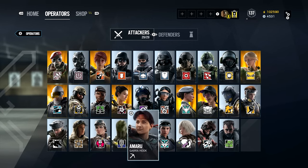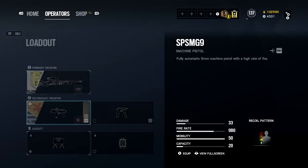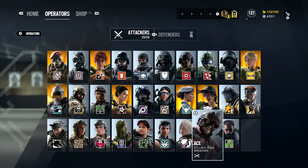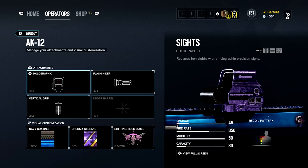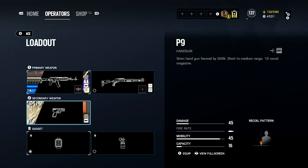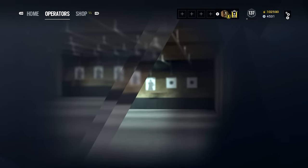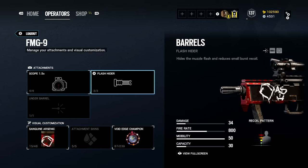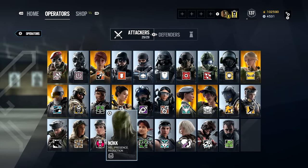I don't play Nomad, Gridlock, Nokk, or Amaru. I rarely play Kali but there are no attachments for her so I use the first machine pistol. I don't use Iana. I do use Ace — hollow point, flash hider, vertical — not bad. I've used Nokk a few times: 1.5x on the FMG9 with flash hider, and the Deagle for one-taps. That covers the attackers.